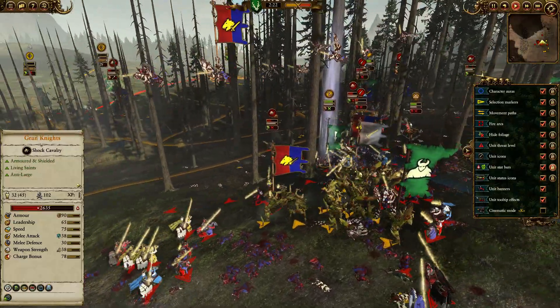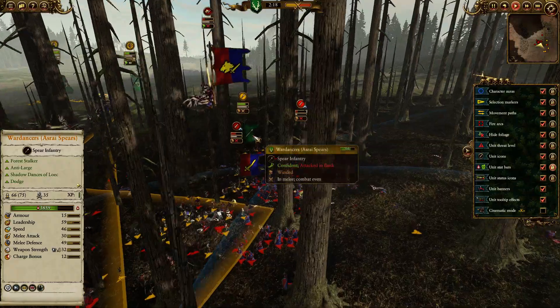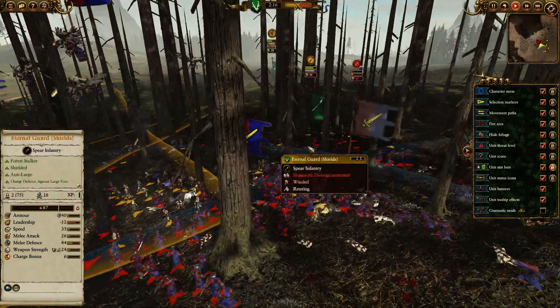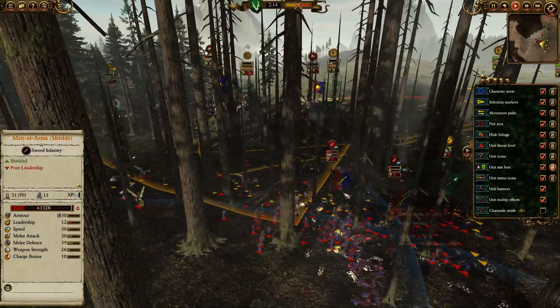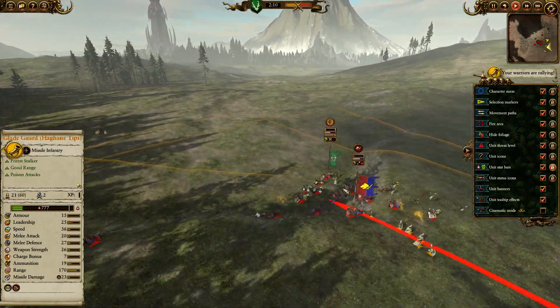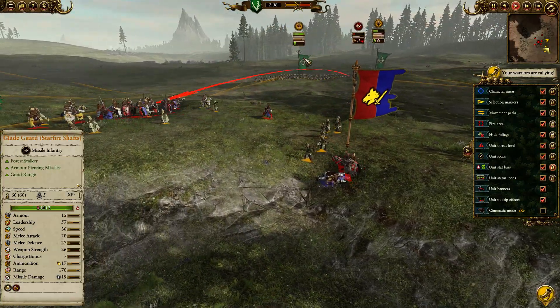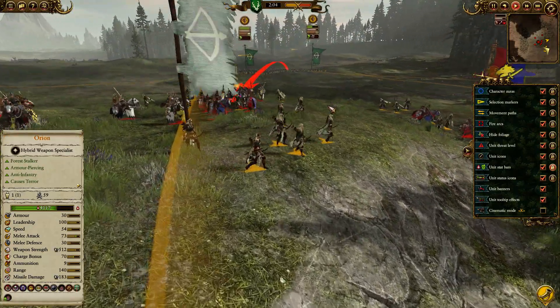Trekin is just steamrolling everything around here, not taking much damage in return. The War Dancers, like we said, are tying up everything at the back — unfortunately getting caught up with the Men at Arms and Questing Knights breaking free — but allowing the archers to fire in with impunity.